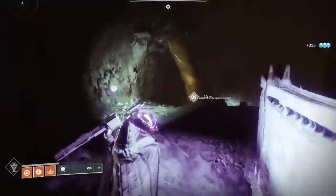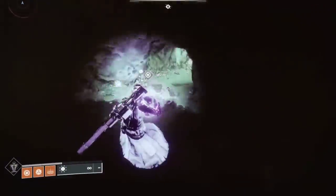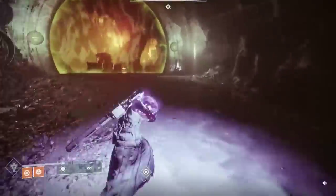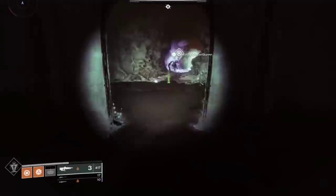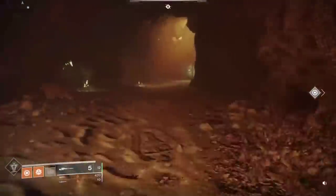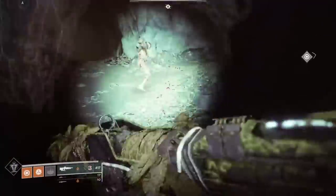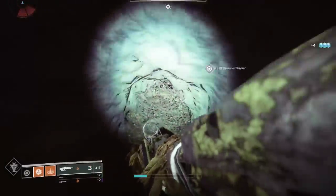The next encounter is a literal maze. You need to avoid the unstoppable ogres and collect orbs from three or four different sections that have adds within the maze or in the caves. Eliminate the enemies — the orbs are dropped by yellow-bar acolytes — and bring them to the doors to unlock the runes, which advances you to the next stage. I'd suggest traversing the whole section first to get familiar with where ads spawn, as it's easy to get turned around.